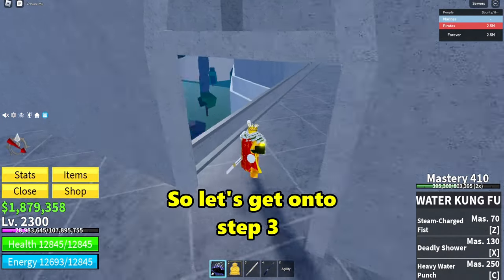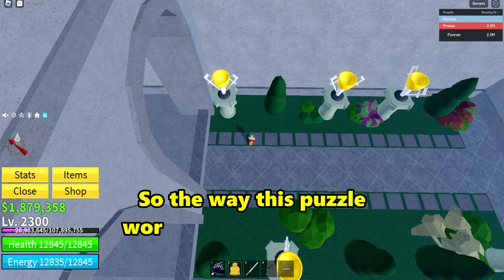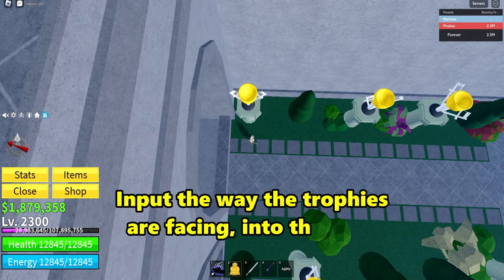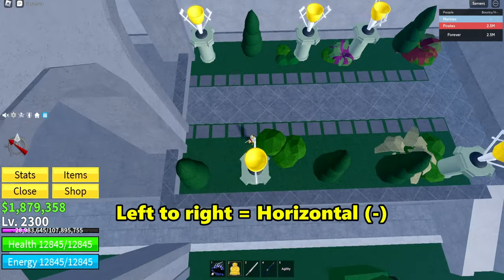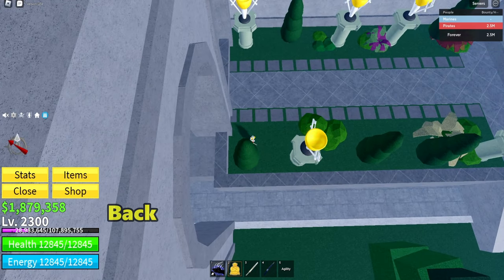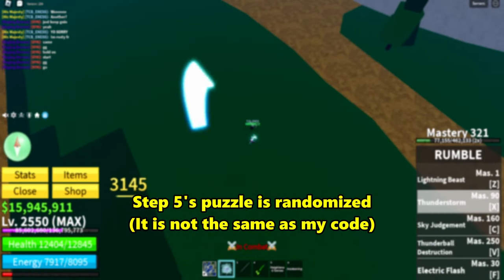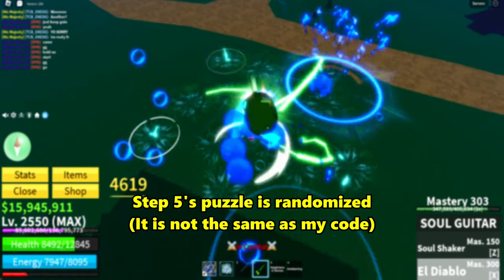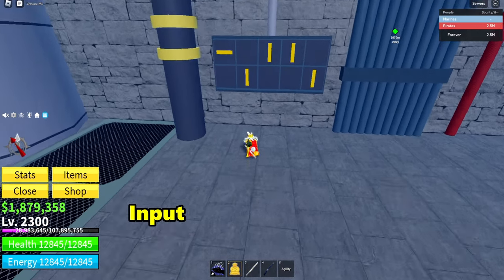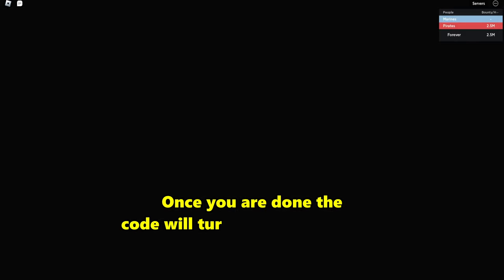Go outside the castle and you should see these 5 trophies. The way this puzzle works is that you have to input the way the trophies are facing into the code. For example, handles facing left to right means horizontal, and back and forth means vertical. This puzzle is randomized, so watch the clip to see what I mean. Based on the positioning and the way the trophies are facing, input the code like that. Once you are done, the code will turn your screen black.